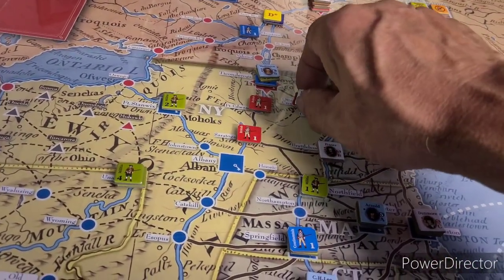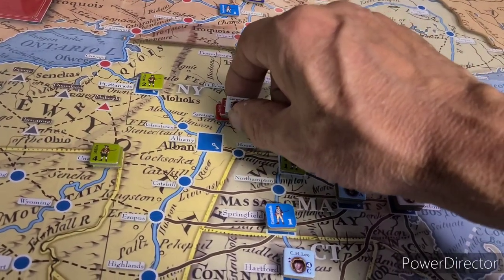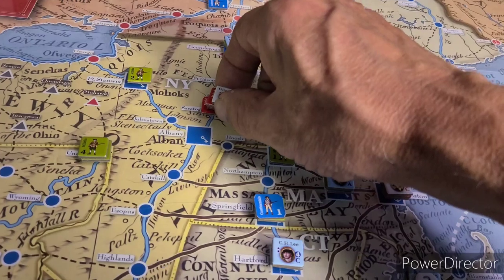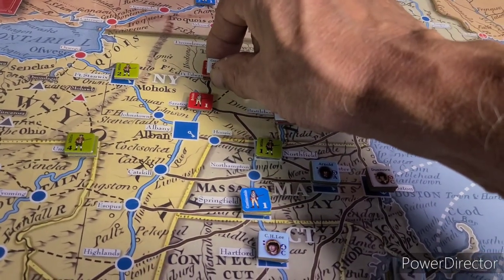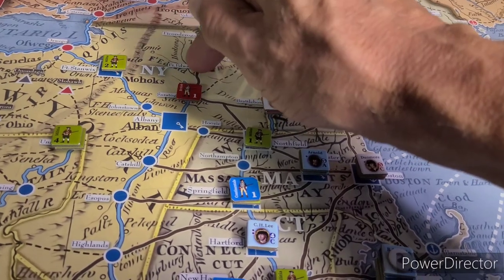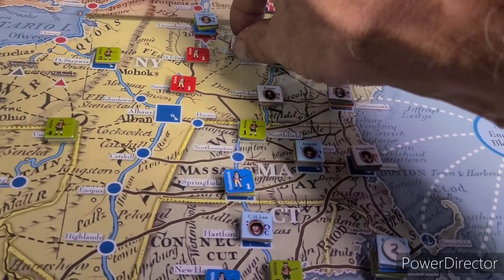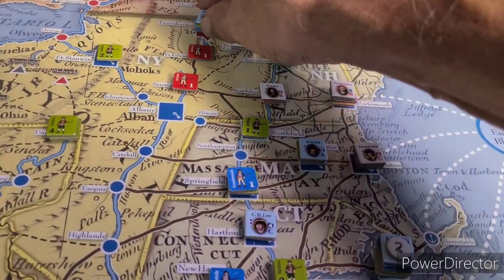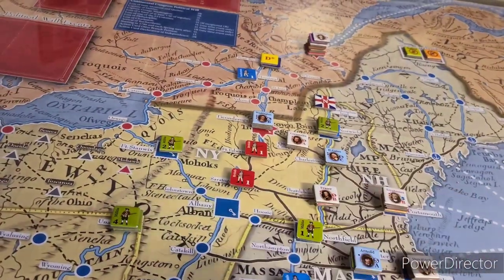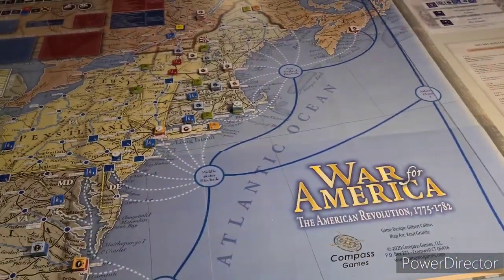Let's recap: Cornwallis uses 6 strength points. He leaves one at Saratoga, moves 1 to Fort Edward and drops one off — that's 2 of his 4 movement points. He comes back to Saratoga, then goes 1, 2 — the rest of his 4 movement points — moving to Otter Creek, effectively cutting Washington off. Ready to retreat.